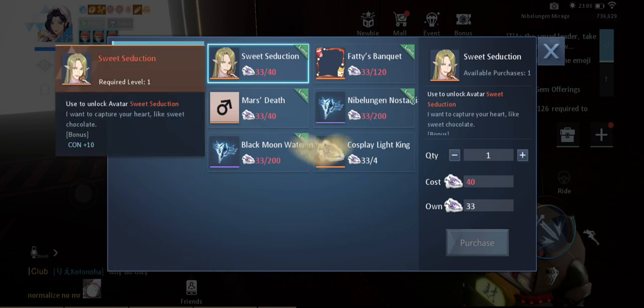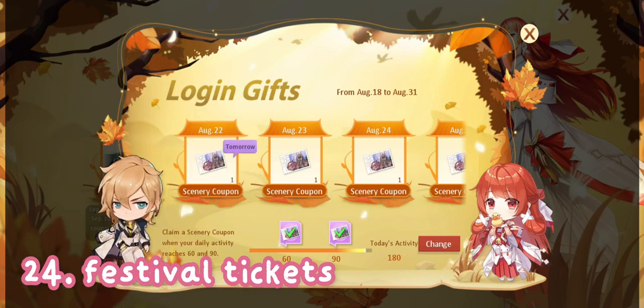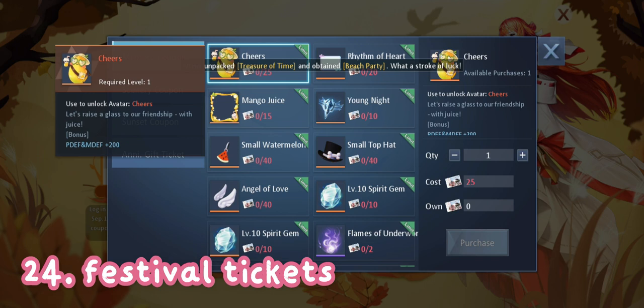The last one is festival tickets. These are tickets you can get by logging in and finishing dailies. You can use those tickets to claim these avatars.